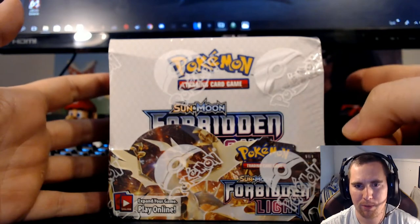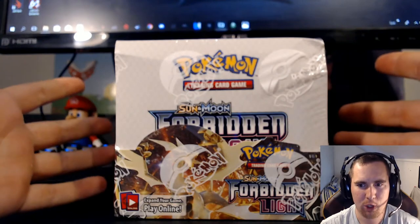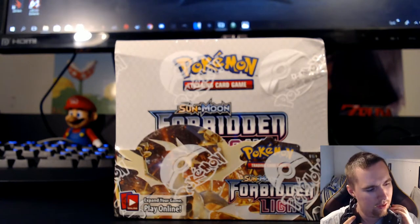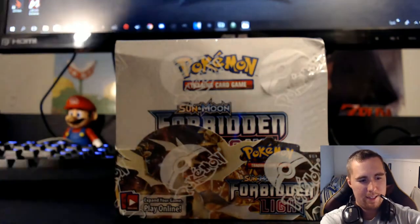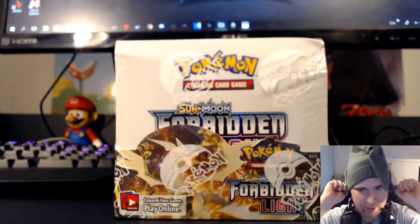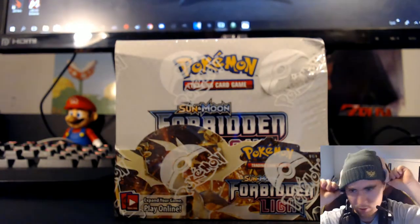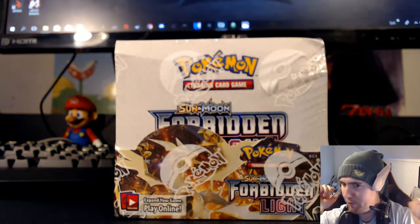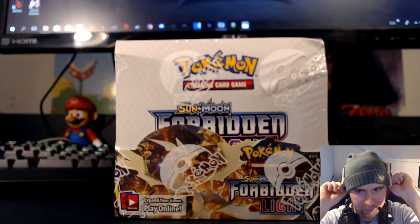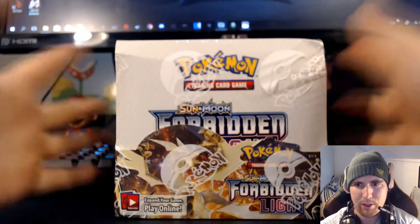Speaking of things I got from Pokemon Center.se — in the last video, when I opened up the first Booster Box, I actually forgot I have a new lucky thing going. It was the 'hat of opening' — it's a Link from Zelda hat with ears. So I look exactly like Link. We're gonna try to put this on every time we open stuff. Super cool.